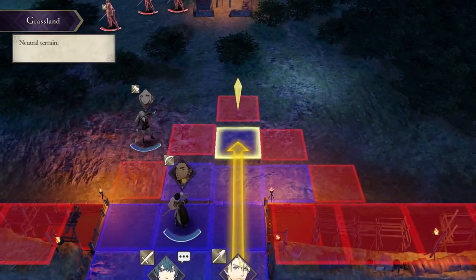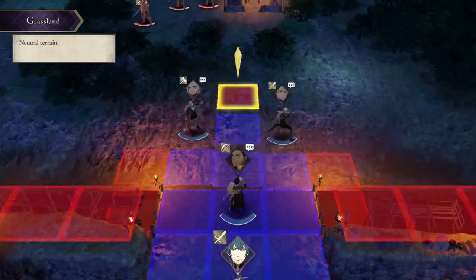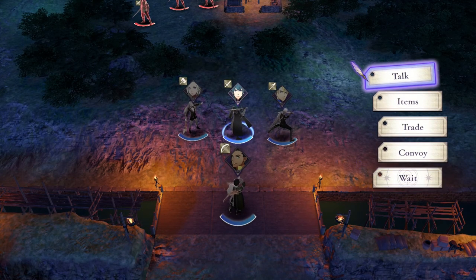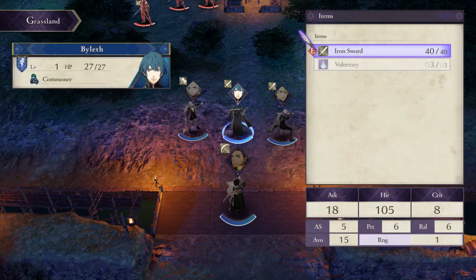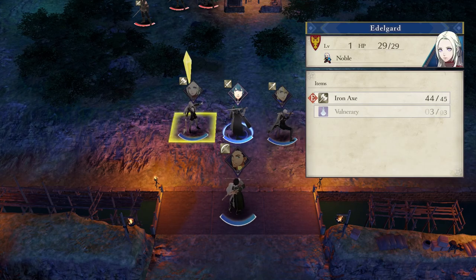Is it fairly intuitive? It makes sense as you play it. The game is still tutorializing eight hours in - it doesn't feel as bad as that sounds. It's definitely a gradual process. You can do all sorts of things like talk to people if you're next to them, which sometimes teases a little bit of story out. You can check what items you've got and use them - like a Vulnerary is a health potion. You can trade items with people who are next to you.